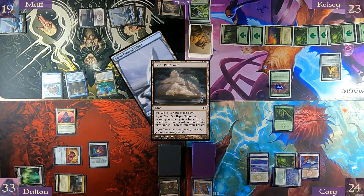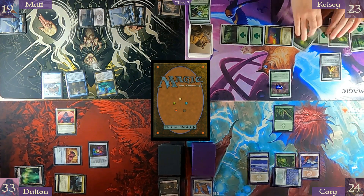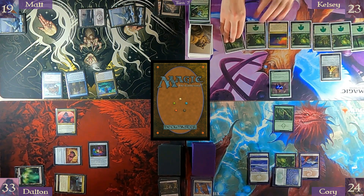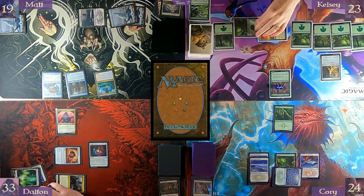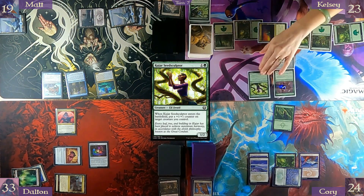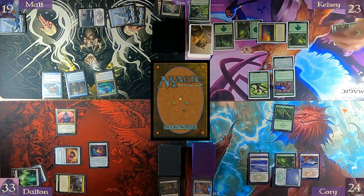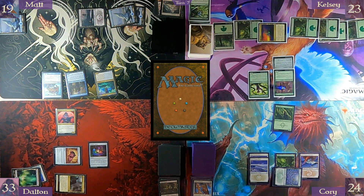It goes tapped — high tapped. On that turn, pay two for Kujar Seed Sculptor. Then pay two for Ancient Animus — put a +1/+1 counter on target creature you control. If it's legendary, it fights target creature an opponent controls.